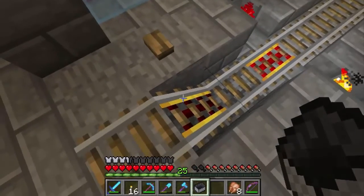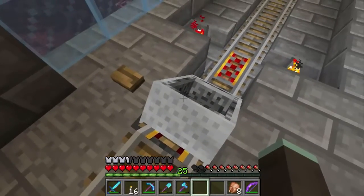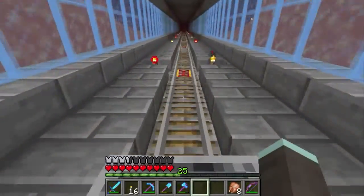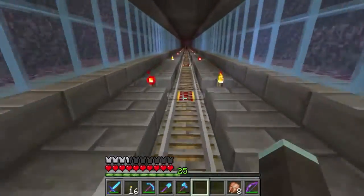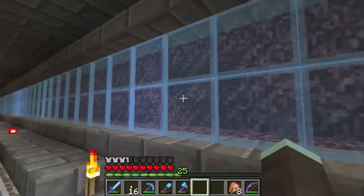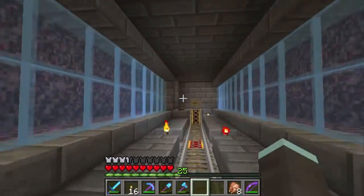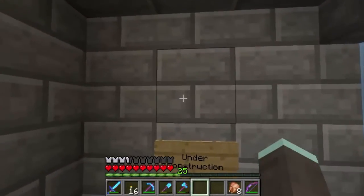To use the railway line you put a mine cart there, press the button and off you go. I'm going to be putting lava and lots of fun stuff in there. And here we are at the other end — hop out.